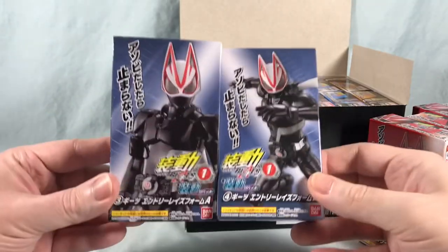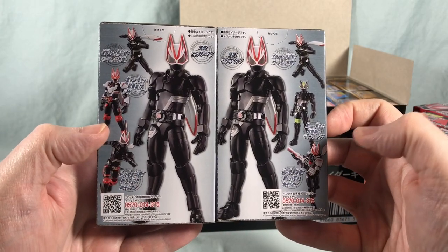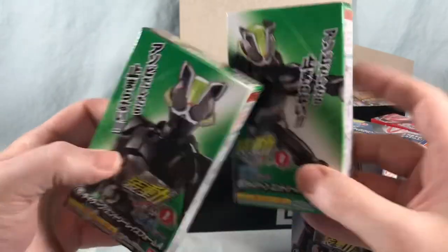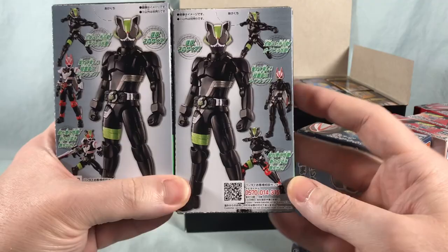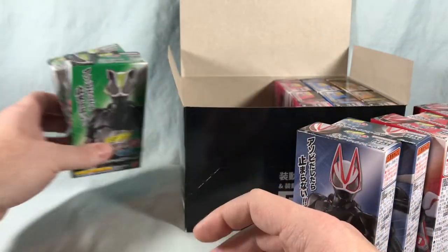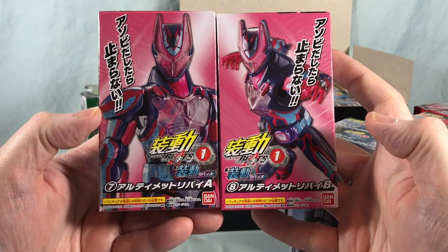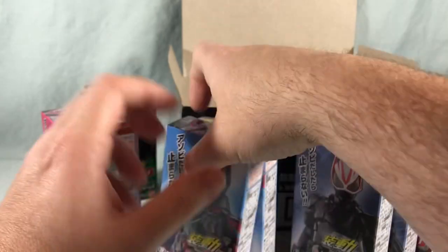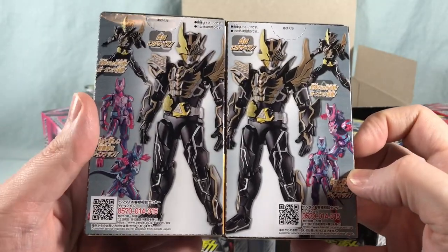The next set is Geet's Entry Rays form — basically this is just when they first start out, they don't have any buckles attached, so this is just Geet's Entry Form. Next up is Tycoon's Entry Form. This has the green sash on his leg, so if I have that extra set I can make a Boost that's specific for him. Next we're getting into the Revice half of this box, and we are getting Ultimate Revice, Ultimate Vice, and then last up we have Juga. So very much centered on the very end of Revice, finishing some stuff up, sneaking into ID1 for Geets.